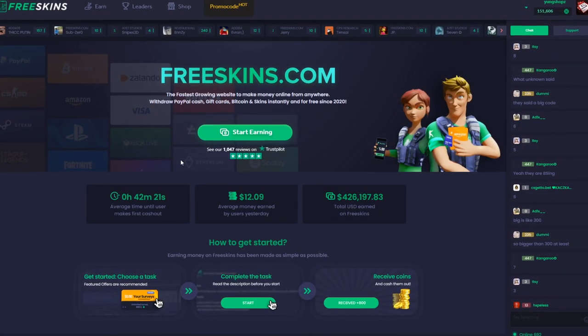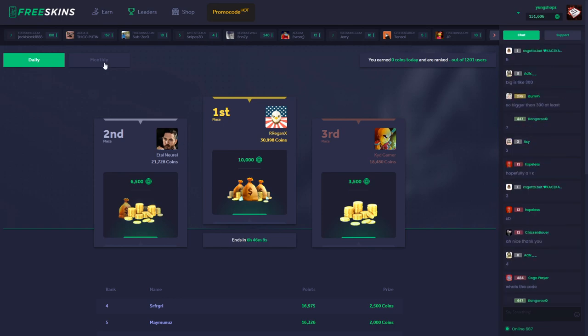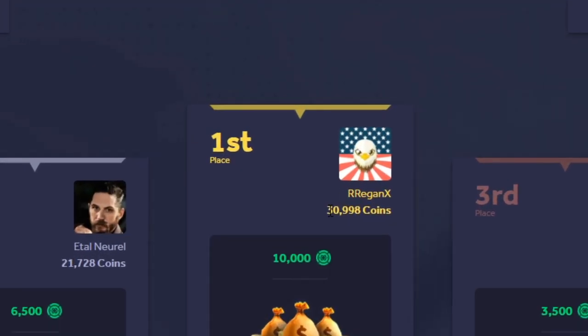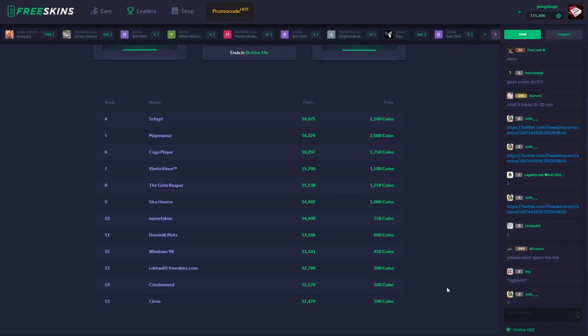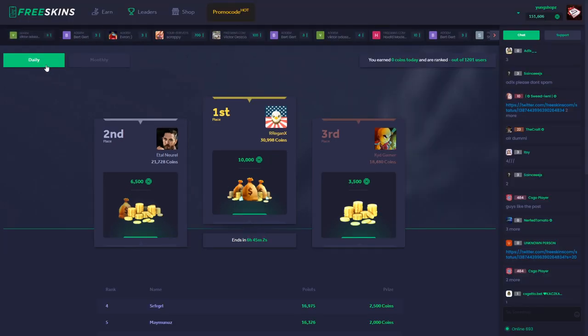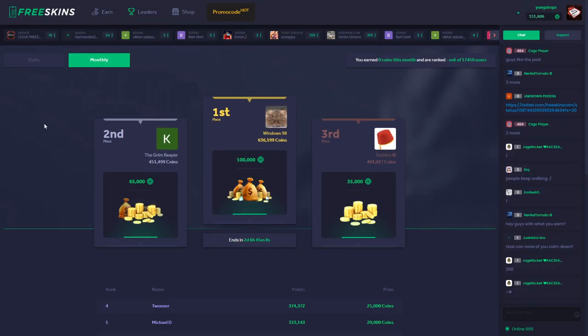There's also another feature which is absolutely insane and unique on freeskins.com — it's the leaderboard. The leaderboard is kind of crazy because there is a daily and a monthly one. For the daily one, the first person actually gets an additional 10,000 credits, which is the equivalent of $10. So this guy has earned 31,000 coins so far today — that's $31 — and he's going to get an additional $10 for free because he's in first place. You start getting additional money if you are at least place 15. If you're at least place 7 or 8, you're going to get another $1.50. But this is only the daily leaderboard — there is also the monthly one where the first place gets $100.